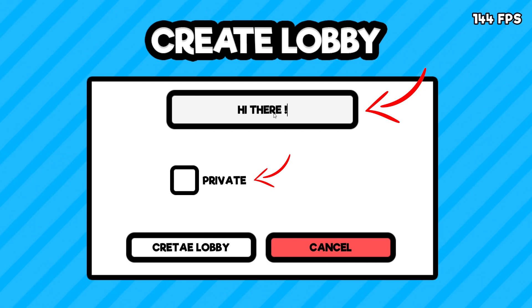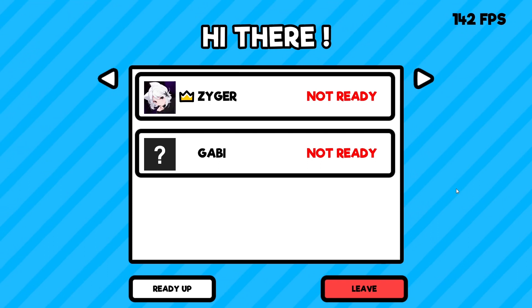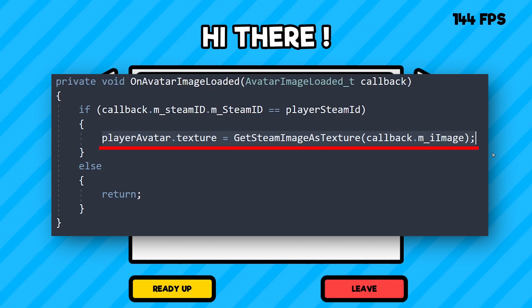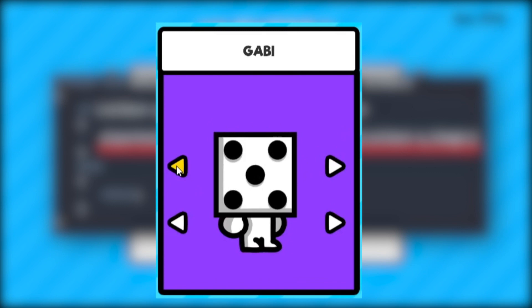The lobbies themselves are fairly simple. They just display all the players, including their names and Steam profile pictures. I gain access to this data directly through Steam, which means players don't have to set up profiles inside of the game. Initially I was going to have a profile setup, as you can see on screen right now, but I ended up just grabbing all of that data from Steam directly, as it makes it much easier for me.